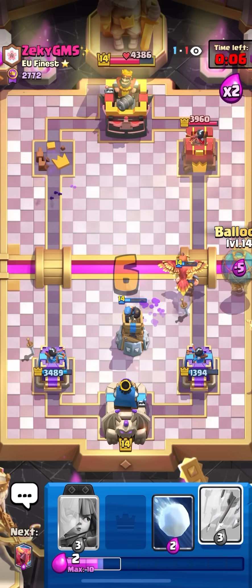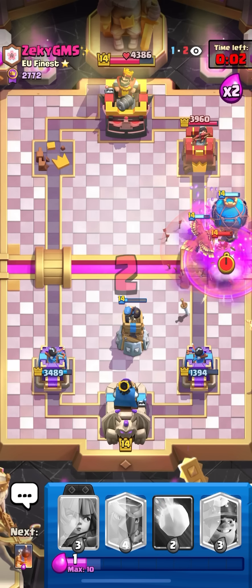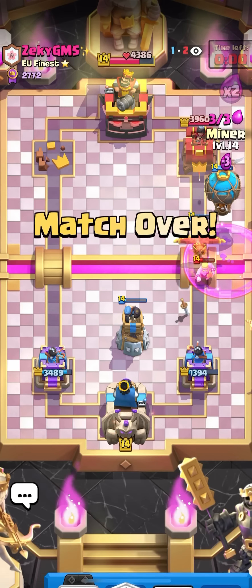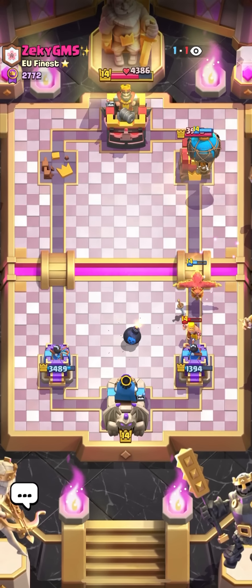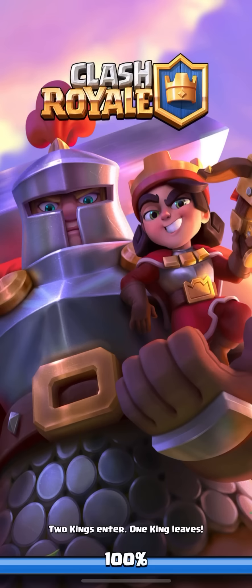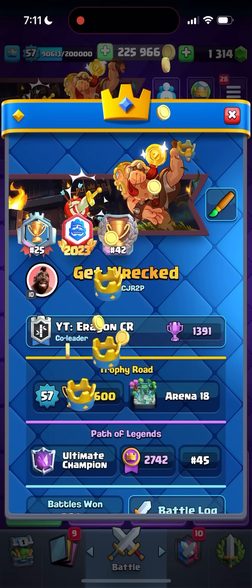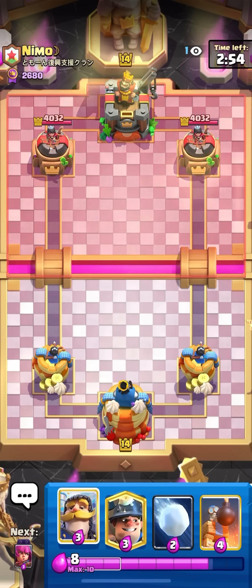Took out the mini pekka first and then the goblin giant. Going to balloon on the side - arrows ready for the minions. Arrows on the minions, miner on the safe spot. I lowkey forgot that the game was about to end but I'll take the win. One more game - this should put me at like top 50, top 45, not too bad.